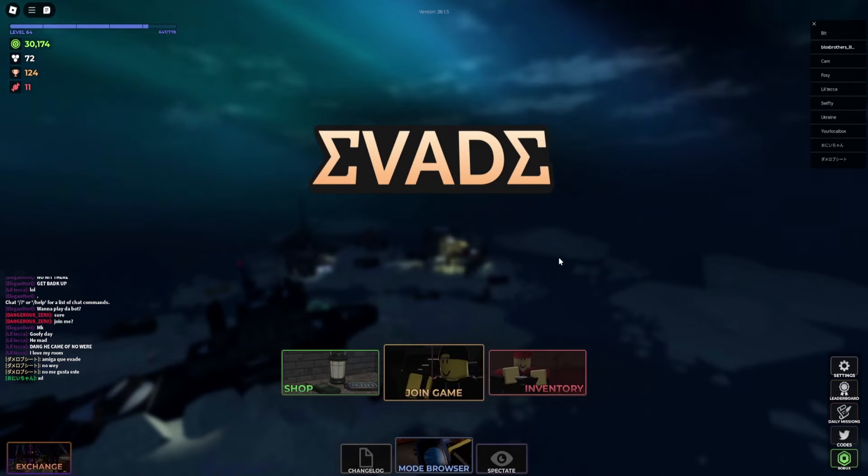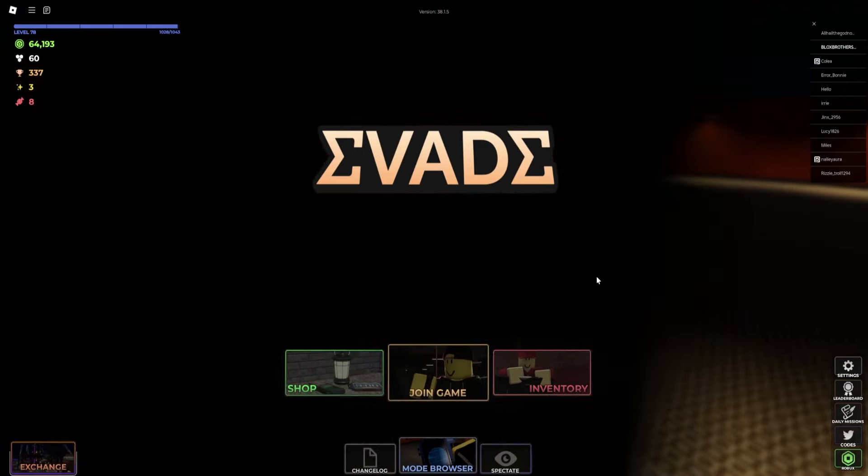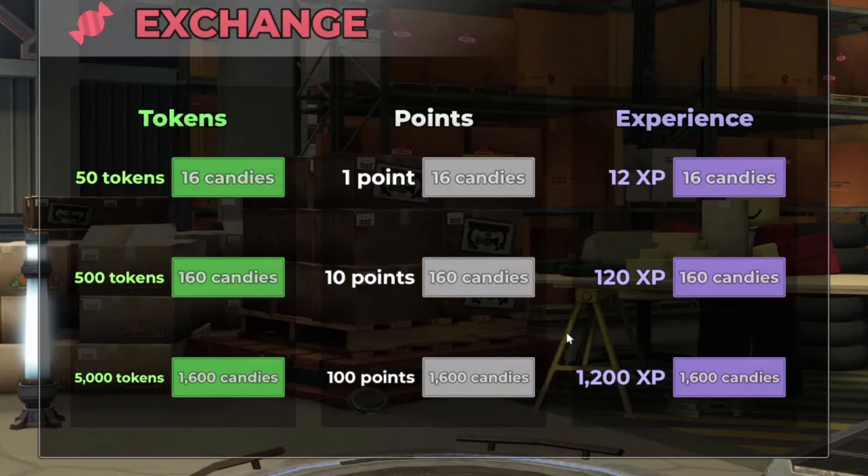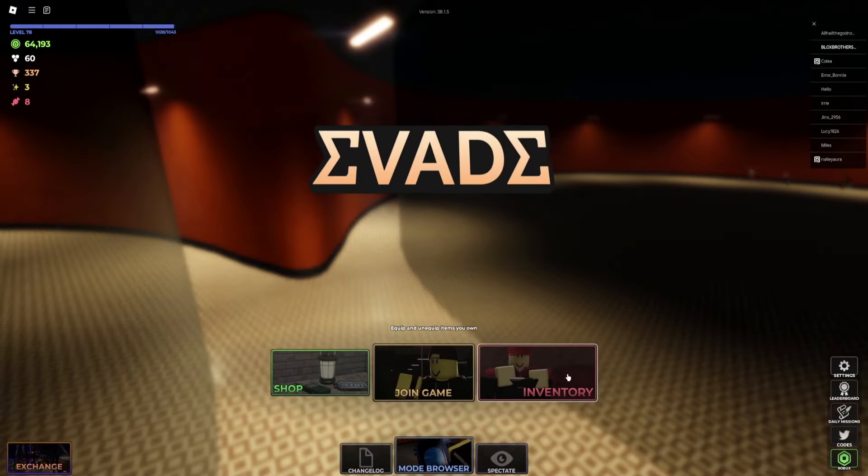That is basically the biggest part about the update. Another thing added in this update is also when you guys got your rewards — a bunch of candies from the Halloween event at Overhaul — you guys can exchange those candies for tokens as well for this update.